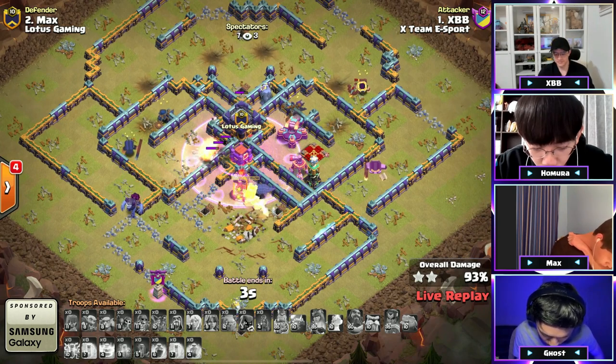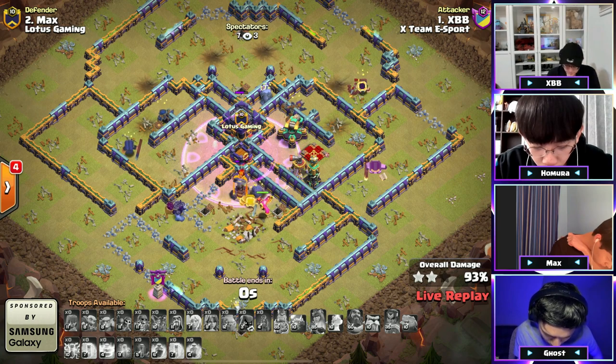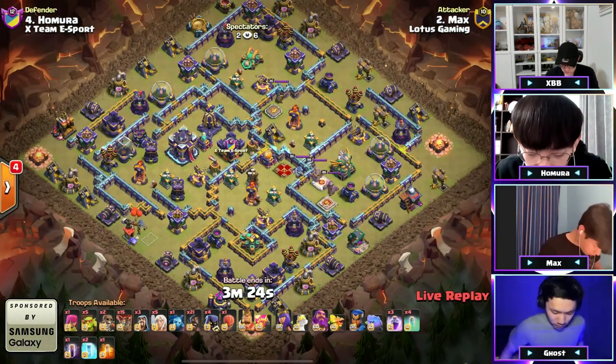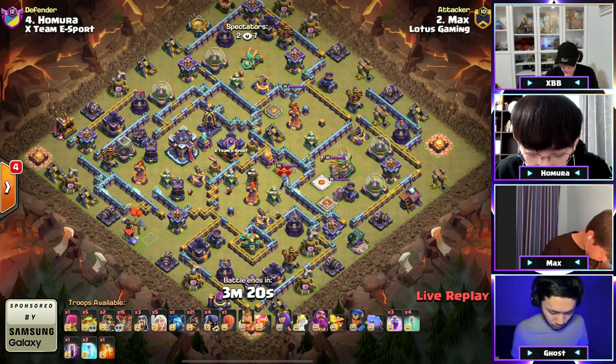The percentage is gonna make a difference here — 91, 92, 93. The king comes back alive and every single building will matter. Remember at the end there will be a judge voting to potentially add bonus stars. Very nice try — 93 percent. Some sort of skelly donut attack is next — he loves skelly donuts. I'm seeing it here: 15 balloons, 21 hogs.